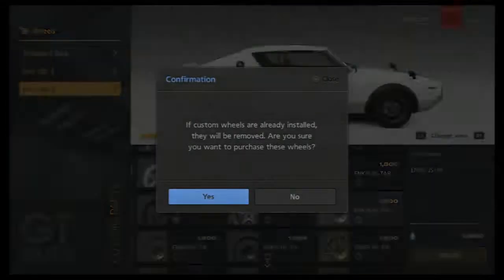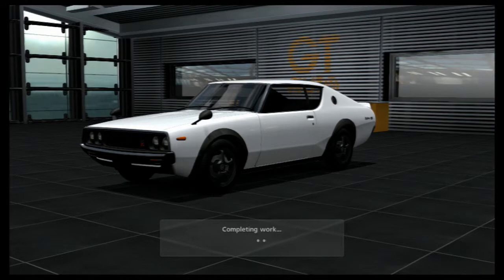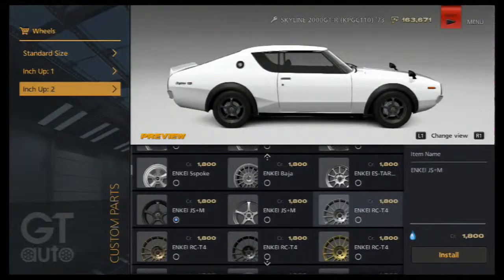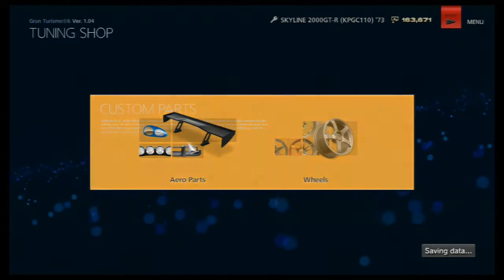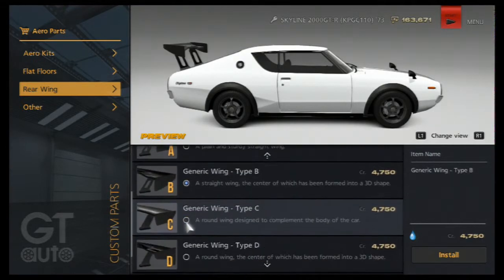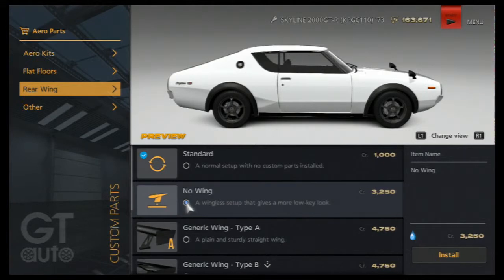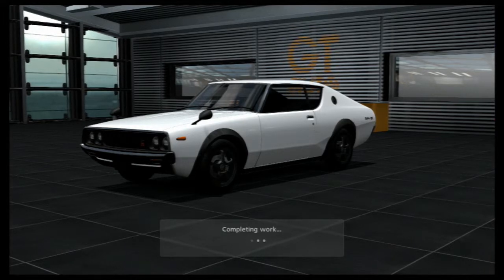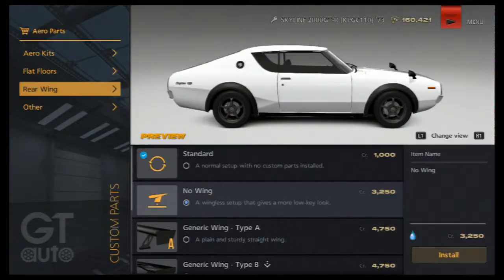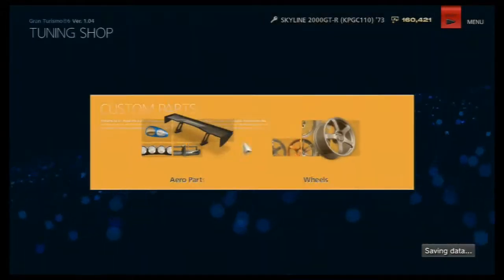Those are nice. I sort of like how they have the black fender cover things — I don't even know what those are called, leave it in the comments if you know. Let's go to body kits, or aero parts as I call them. No flat floors — let's see about a wing. Actually, I like it without the wing, it looks nice. 3,250 credits just to get the wing taken off — unscrew a couple bolts, takes like two watts of energy. Also, I've never seen anything listed as 'others' — if you guys ever see a car with 'others,' tell me.